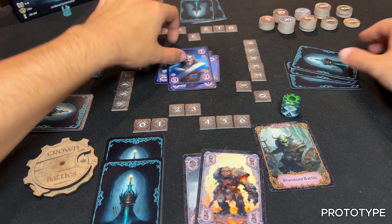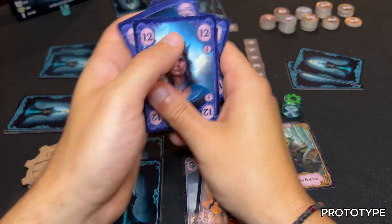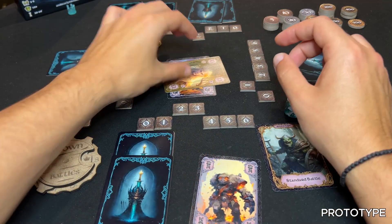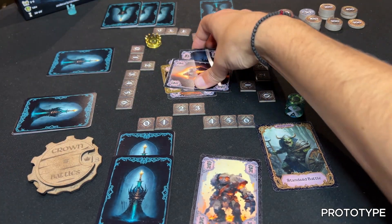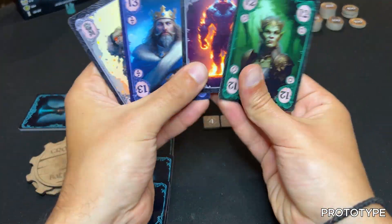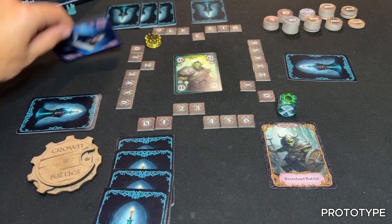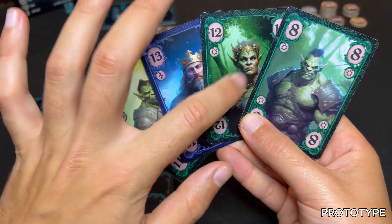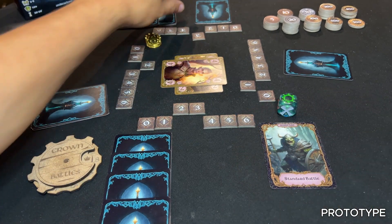After all players have played a card, the trick ends and the player who played the most powerful card wins. The hierarchy is as follows: dragons beat all cards — if there are multiple dragons, the first one played wins. Golems beat numbered cards — if there are multiple golems, the first one played wins. Trump cards beat non-trump numbered cards — if there are multiple trump cards, the highest trump wins. For non-trump numbered cards, the highest card of the leading suit wins, ignoring cards from other suits.